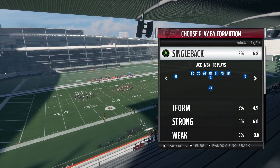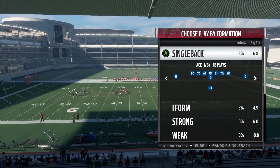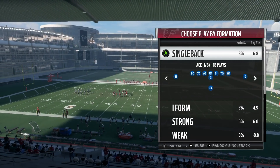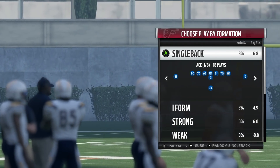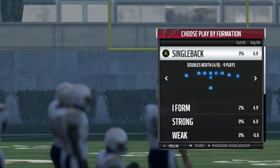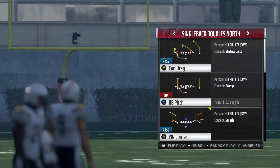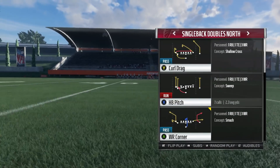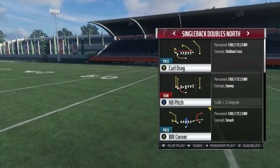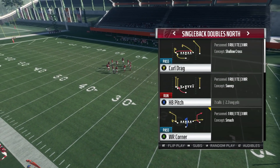Today I'm going to be showing you one of the glitchiest passing plays in the game. We are in the West Coast playbook — I believe this play might only be in the West Coast playbook, but if it is in some other playbooks, please correct me in the comments section below. The formation we want to look at is the Single Back Doubles North, and the play we want to look at is Wide Receiver Corner. Single Back Doubles North is definitely one of the more slept-on formations in the game this year and one of the best parts of the West Coast playbook, which is one of the more popular playbooks this year.